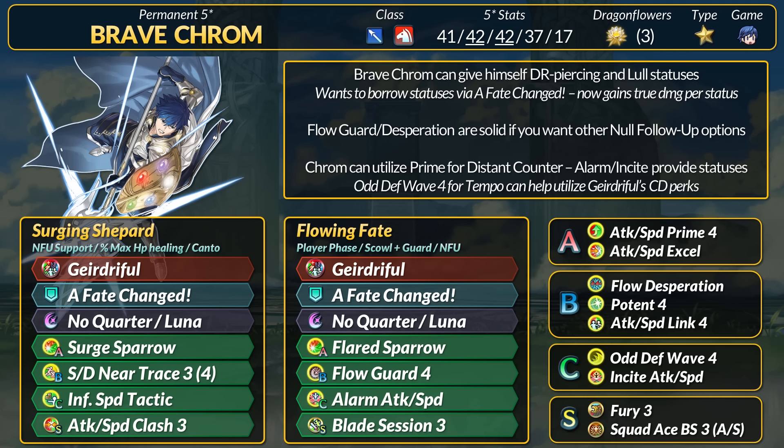Chrom then has Speed and Defense Neutralize for Canto. You can upgrade to the tier 4 version for Canto too. Infantry Speed Tactic is there to give his allies no follow-up. Chrom really wants no follow-up himself, so he can go borrow it after. Being a team player is nice, but there are other selfish methods to get no follow-up now.